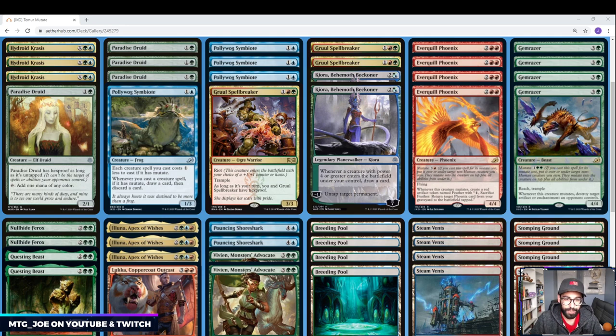So, kind of explaining Mutate: you can only Mutate onto a non-human creature to start. You can pay a creature's alternative Mutate cost, and then basically you can either put it on top or underneath another creature. The creature on top is the creature that it is, but it gains all the abilities and text of the creature underneath as well. So if the creature had flying, the creature on top also gets flying. There's also a bunch of effects that trigger each time you Mutate.